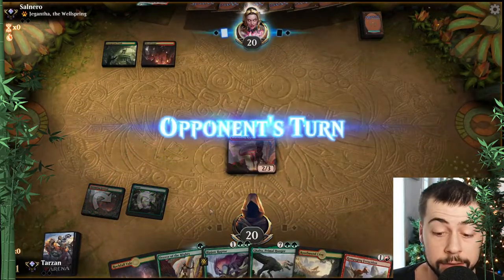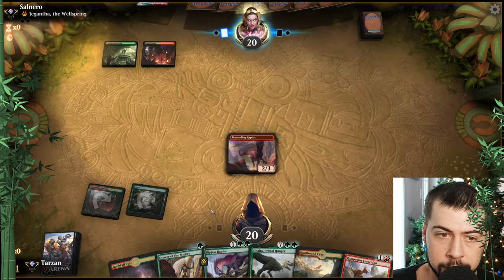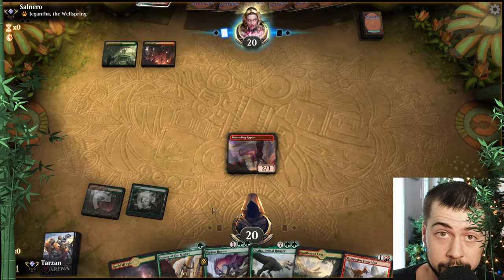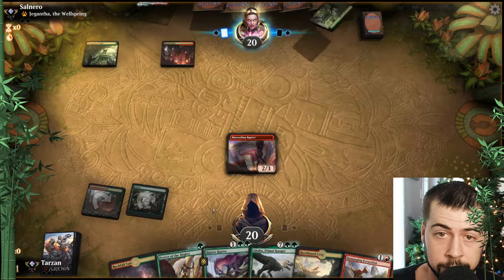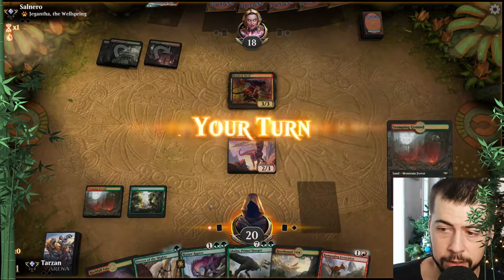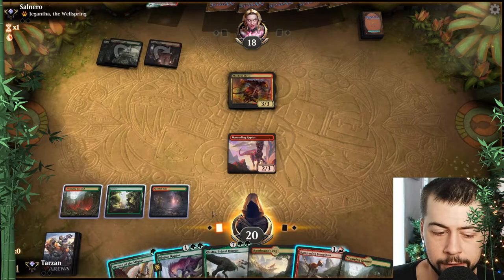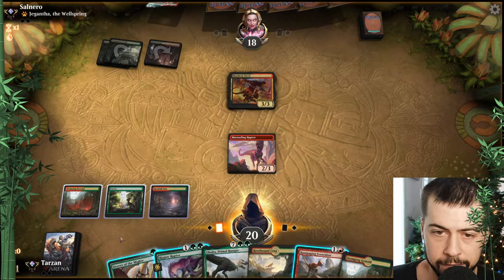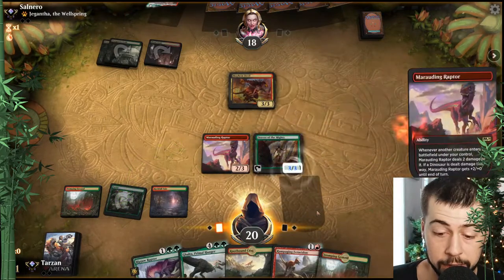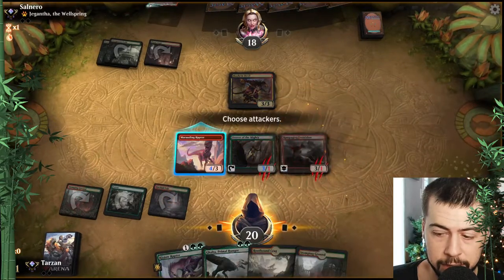That was a close one — almost went Rockfall Vale thinking that was a Rootbound Craig — yikes, that would have been embarrassing. I think Marauding might die here. The Mayhem Devil — yes, we are taking you out big time. They don't have anything to sacrifice so they can't kill Drover when it's at 1, or Rampaging. So I think it's probably better just to go both of those guys, pressure them with Marauding.